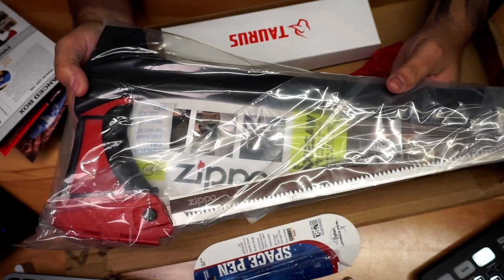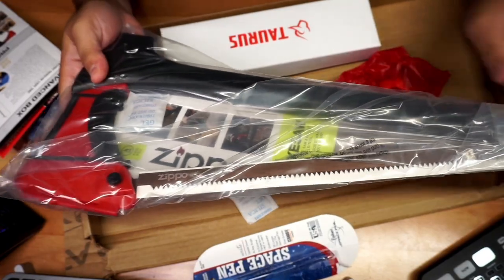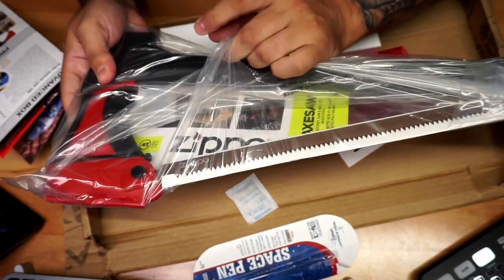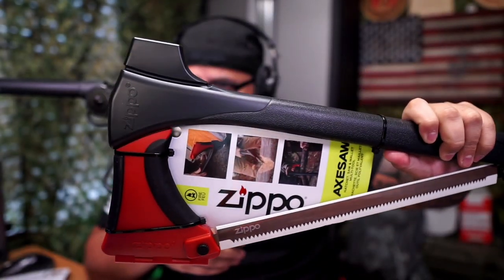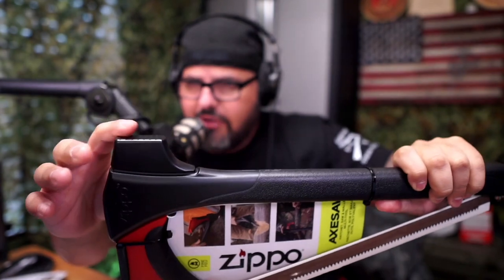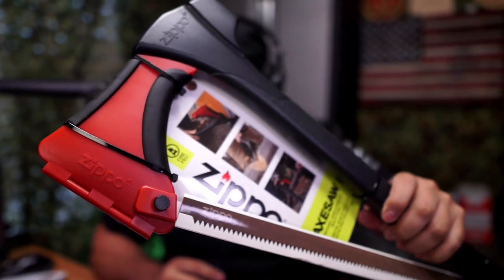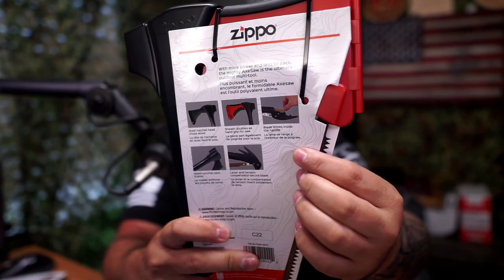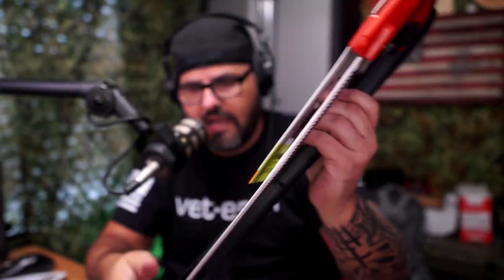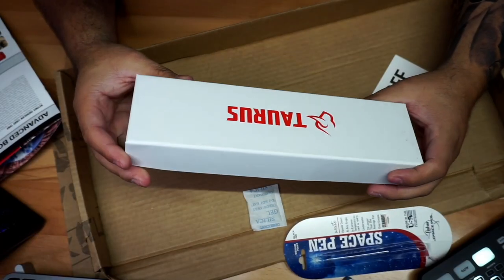Now from the Pro box, we have an axe from Zippo. I think they included something similar in one of the first boxes. You have the axe with a sheath, a hammer section, and it's also a saw — so it's an axe and saw combination. There are extra saw blades included too. A really cool multi-tool for camping. There's also a coupon in the box.